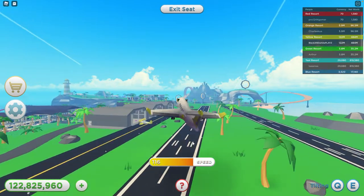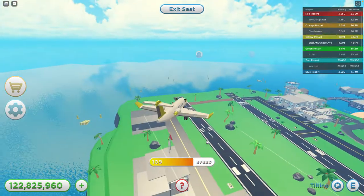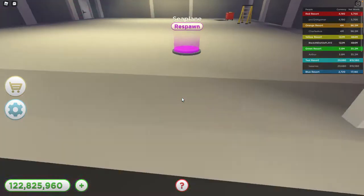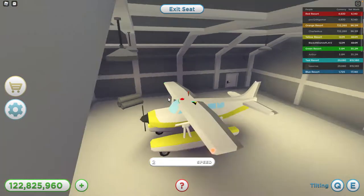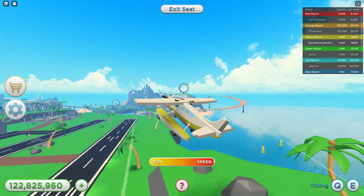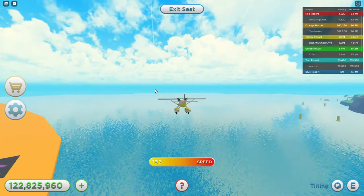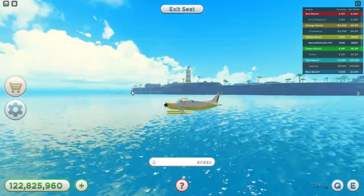After the private jet, the last plane is the seaplane, which spawns over here. There are two runways — one over here and one on the other side. The seaplane obviously lands on sea. It goes pretty fast and it's the second fastest. You can crash into the water and it'll still be flying — it'll just float on top of the water.